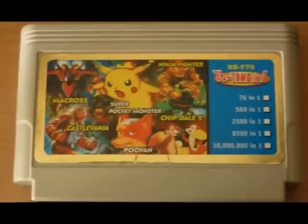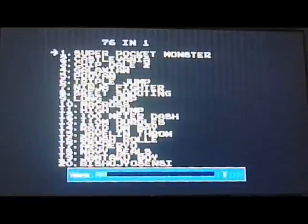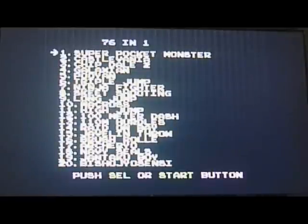Here is the gloriously typical menu: 76 in one, yellow and black, and no music at all. The same for XB-MX52. As you can see, there are 20 games on each page, apart from the last page which has 16, I think.